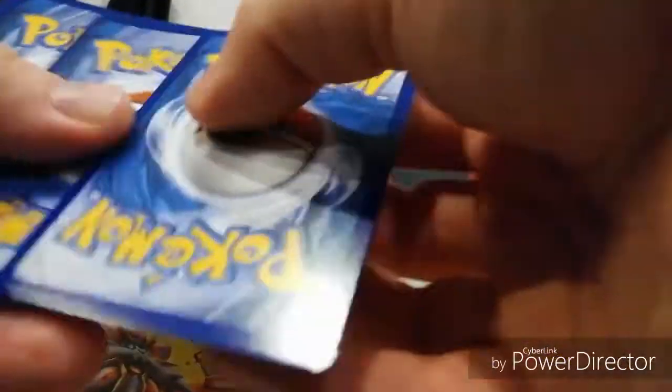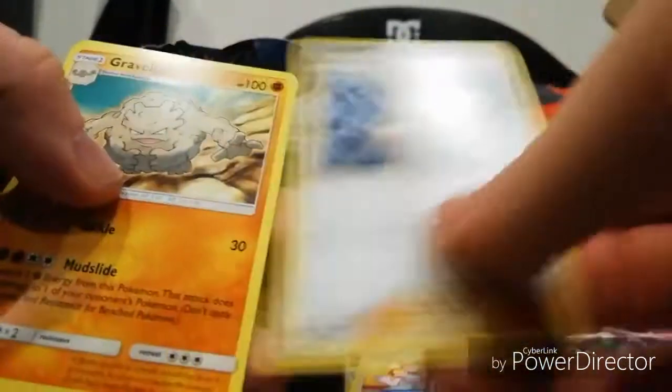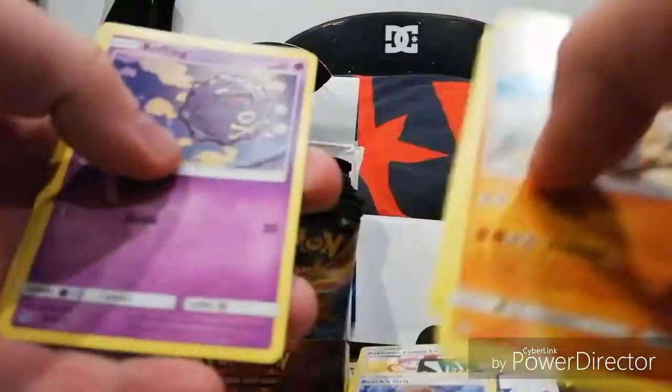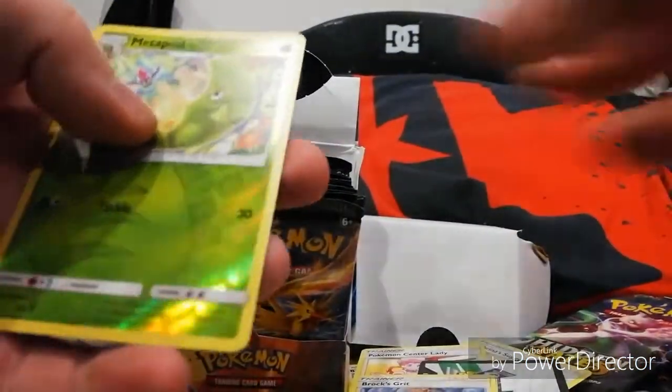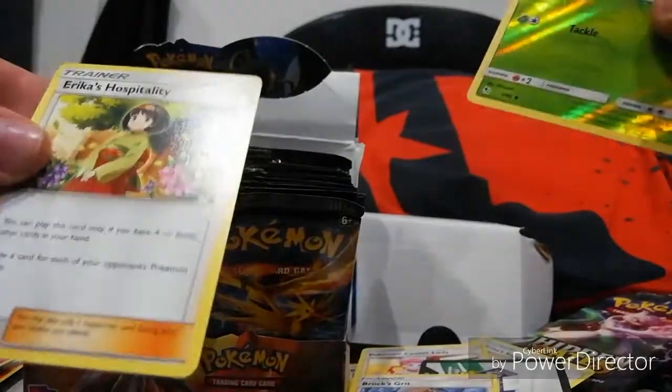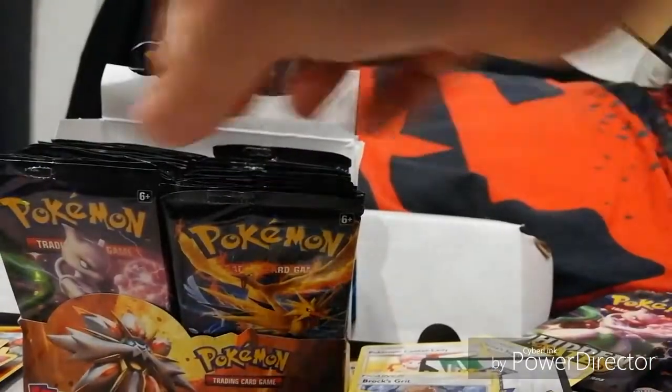White card, one two three four. Energy, box grip, Graveler, Farfetch'd, Slowpoke, Magikarp, Pikachu, Voltorb, Coffin. Nice shiny Metapod there, that's pretty. And we have Erica's Hospitality. Nice Metapod.